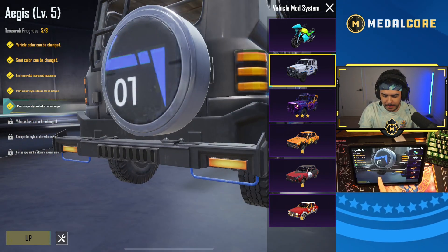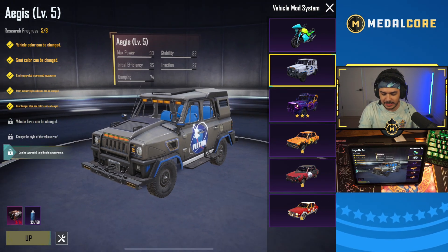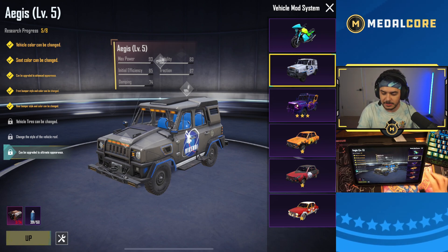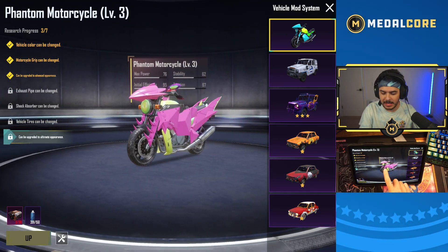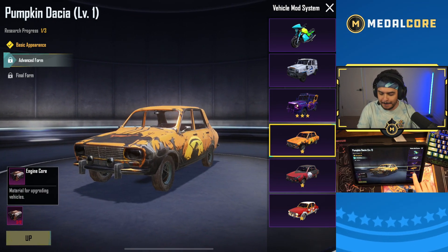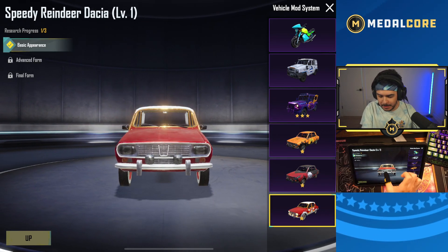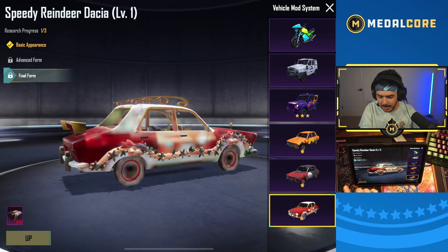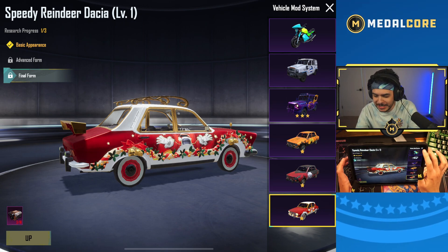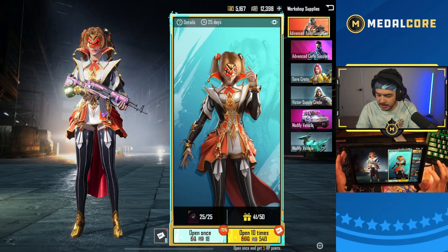A long time ago, the only vehicles you could upgrade were this motorcycle and this vehicle. I upgraded it to level 5, and when you upgrade it all the way from level 1 it looks like this — your vehicle color can change. The max level is level 8: you can change the seats, the colors — there's a lot of things you can modify, same with the motorcycle. It looks like you can now use these engines to max out these old skins. Basic appearance looks like this, advanced form, and then the final form. I don't understand why they re-released it, but I guess they changed this vehicle mod system.